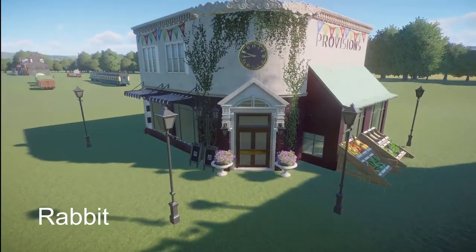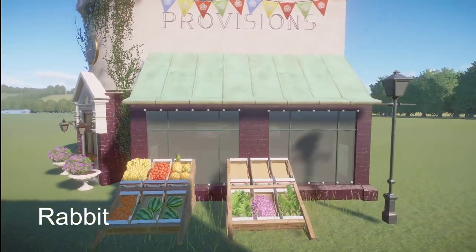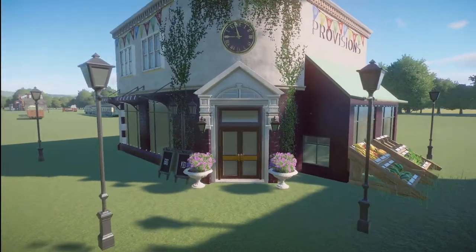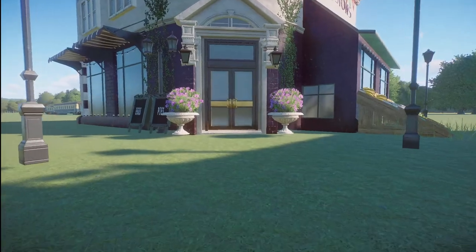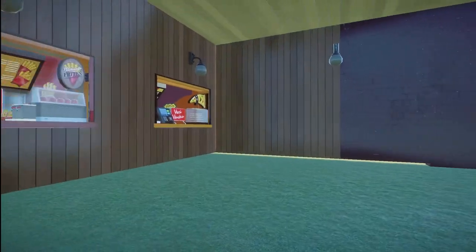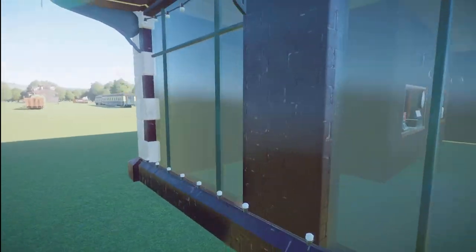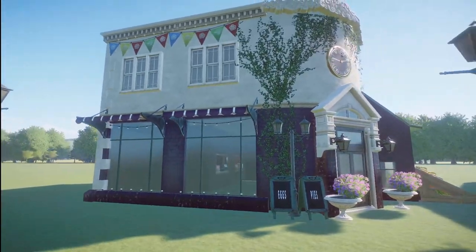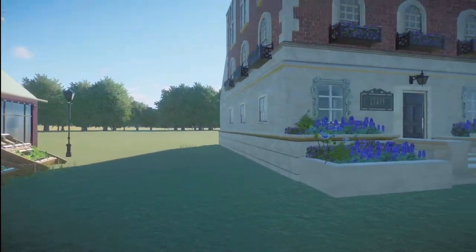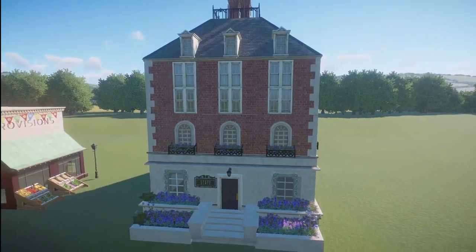Rabbit has been busy making us a grocery store. You can bring this into your zoo for right around $9,000. And then they've also made us a classic style large building for right around $7,000.